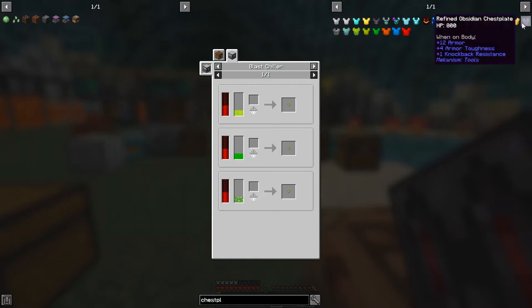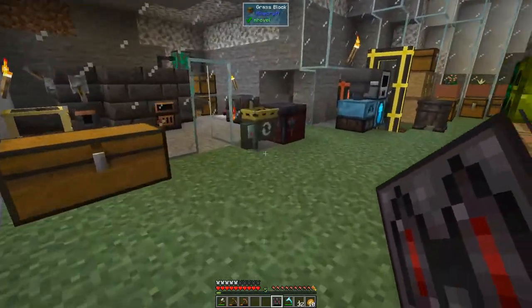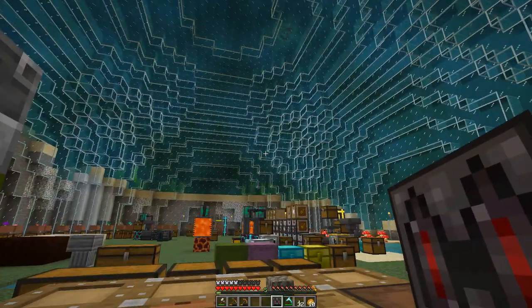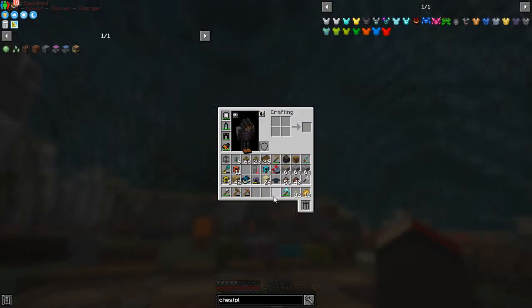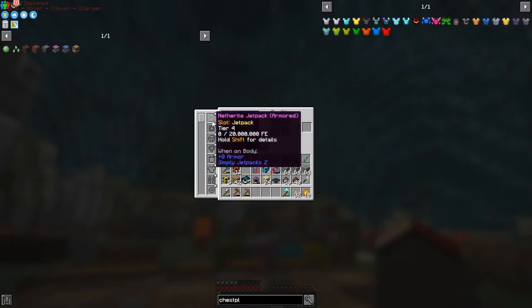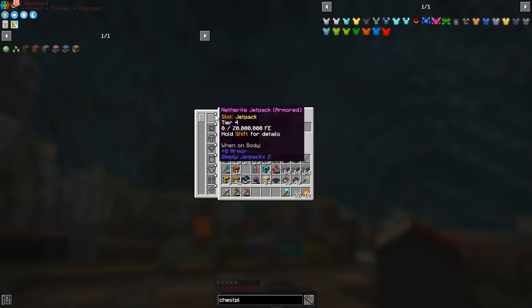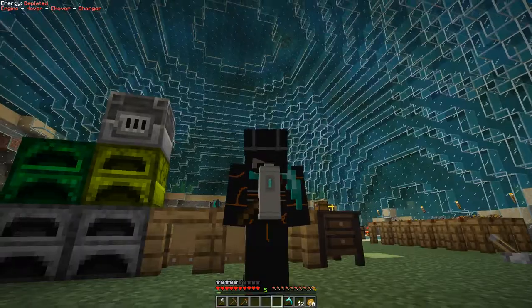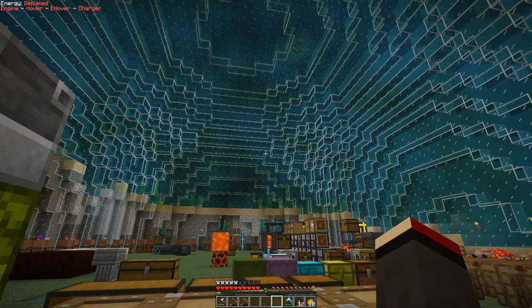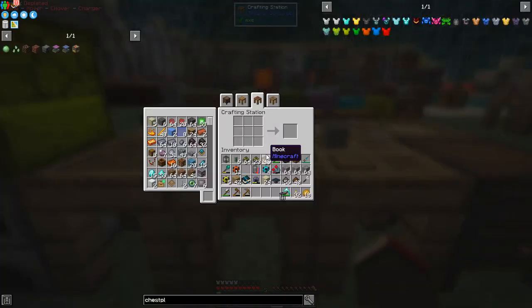We'll do a set of refined obsidian armor since that looks pretty decent. With the jetpack it doesn't make much difference, but we can actually put it on — oh, it allows me to wear both at the same time! So we can wear the refined obsidian and the diving suit simultaneously, and clicking the button hides one of them. That's quite nice.